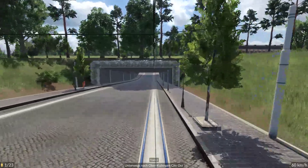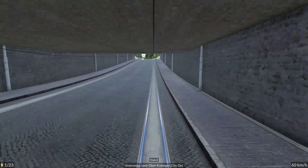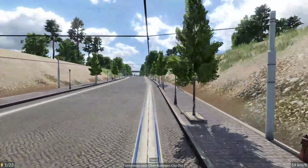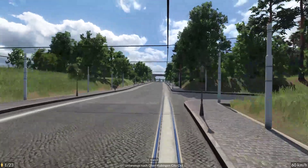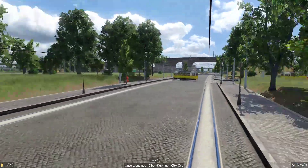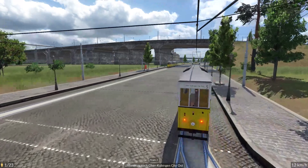Going through this big tunnel to the other part - to the eastern part. More eastern connections to the central station. There we are in City East - 'City Ost', as we say. So that means city east. This language - German - is not that difficult. German and English are pretty similar, they have the same roots.